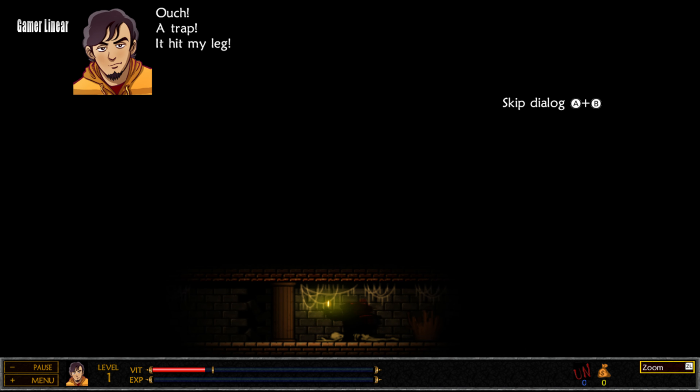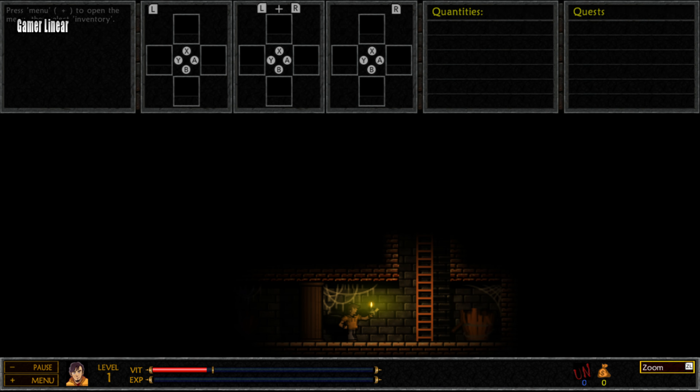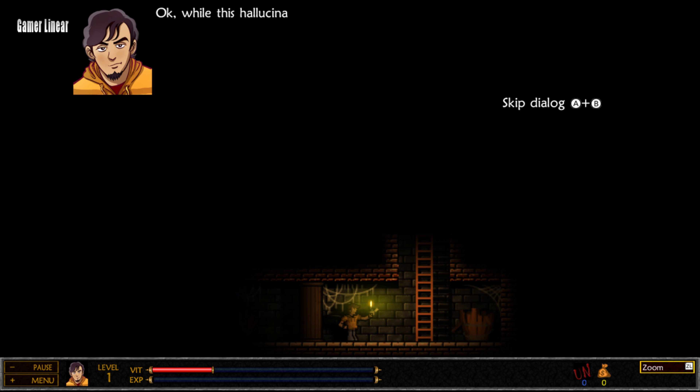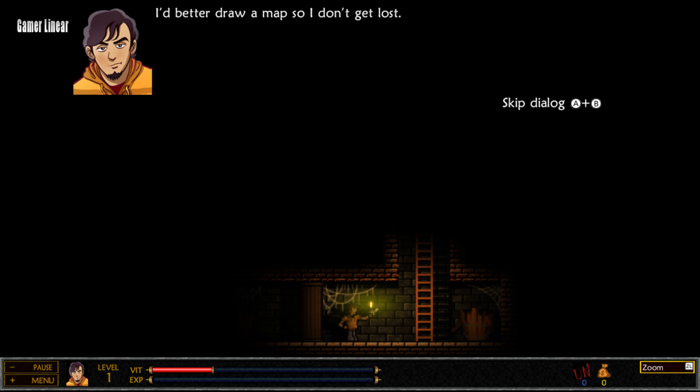Ouch! A trap! It hit my leg! Oh, I get it — the hallway, the skeleton, the trap. I'm imagining myself in an RPG. Then I must be in a dungeon or castle that my subconscious has created. While this hallucination lasts, I get to be the player in my own RPG. Cool! I'll compete against myself, even if I've never been a dungeon master. I'd better draw a map so I don't get lost.